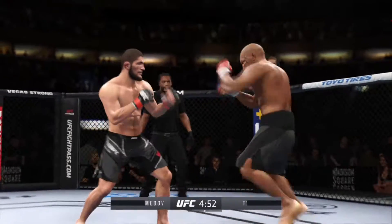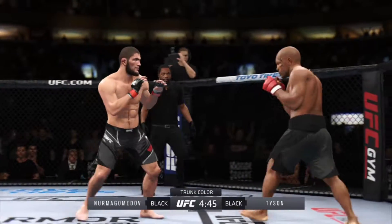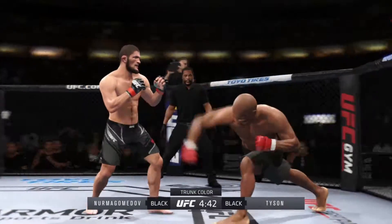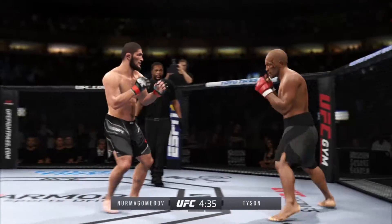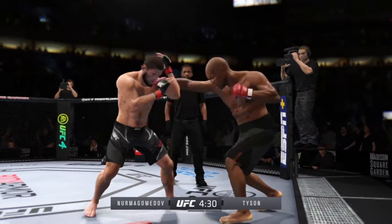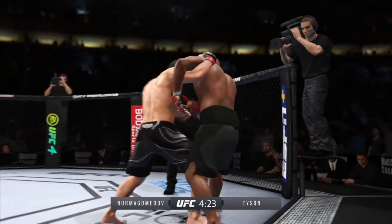Classic matchup of striker versus grappler. It doesn't always play out that way, but given what these fighters said to us on Thursday, the game plan seemed pretty clear. They're very clear game plans, but which one of them is able to implement the game plan most effectively? The grappler will try to get forward, get close, try to secure takedowns. He's even willing to pull guard.